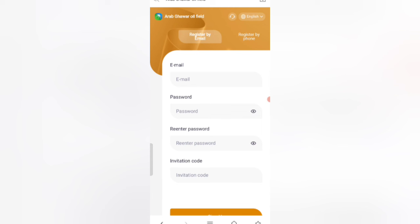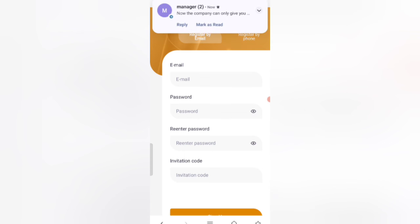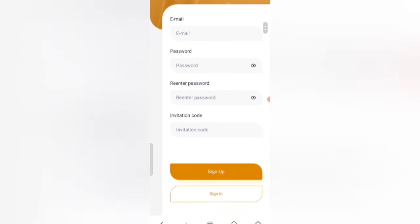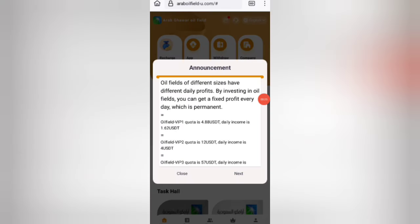In this you can earn lots of USD with cloud mining. First, click on the website link and you will find the website. You will see a sign-up page. Enter your email, then enter your login password, re-enter your password, then enter my investment code, and click on sign up now.